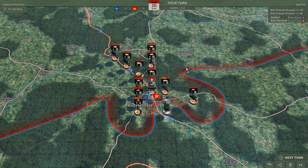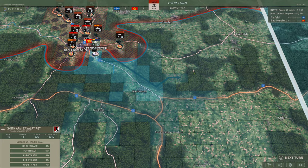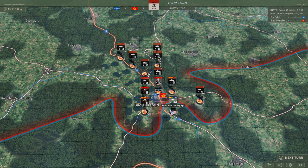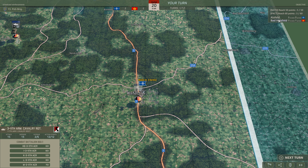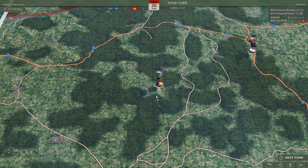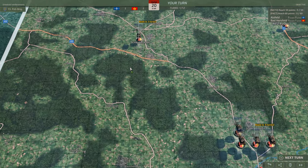Difficulty-wise, it does feel like the enemy gets an experience boost compared to you — just a bit more experience, which affects the strength their units have. The strength of individual battalions is dependent on the units and the experience of those units. Bear in mind, you cannot replenish battalions — what you have is what you'll be dealing with. You want to gain a certain number of points not just by holding territory, but also by defeating the enemy. Every enemy battalion you completely obliterate gives you points. You need 50 to win as NATO, 60 if playing as East Germany.